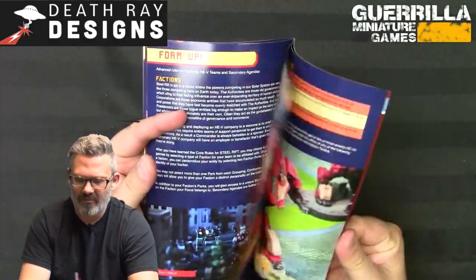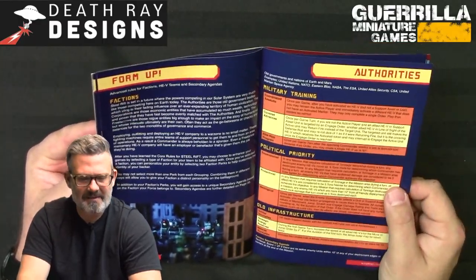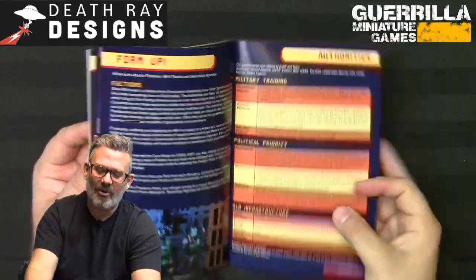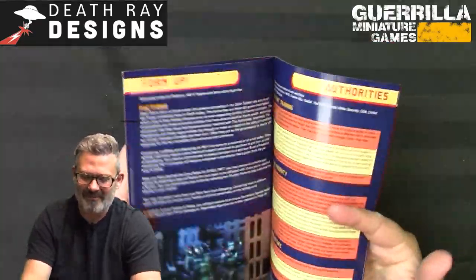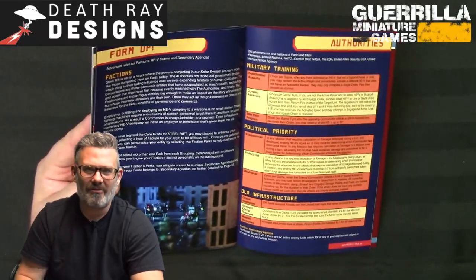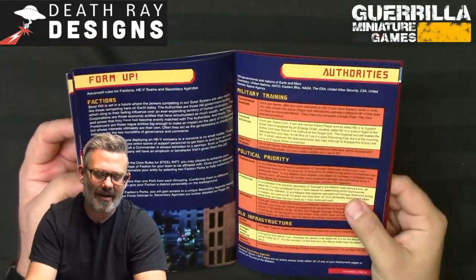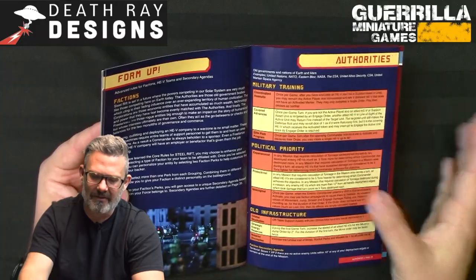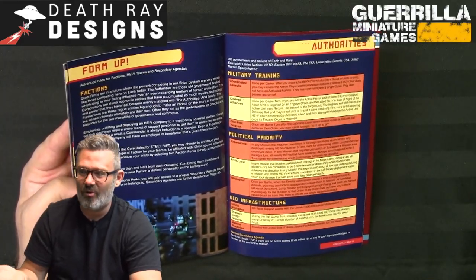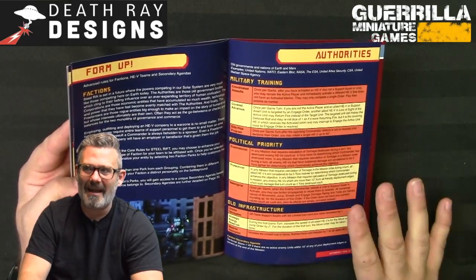The brand new section for the core rulebook release is Form Up — advanced rules for creating your own faction HEV teams and playing with secondary objectives. If the core game is 'build your robots and play,' the second part is 'make your team cool and unique.' You can do this game by game, or write background for your faction — space miners, mercenaries, pirates, a corporation, old Earth military — whatever you want.